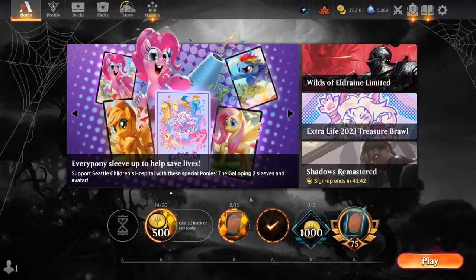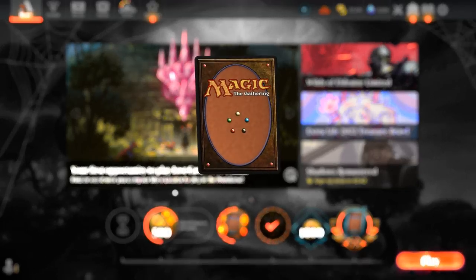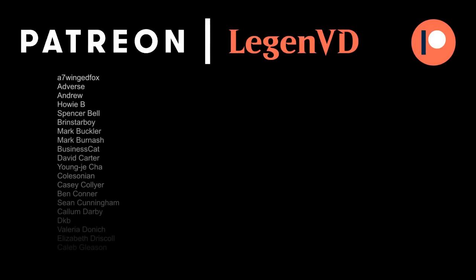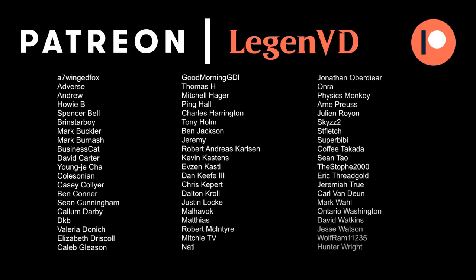The deck is still somewhat soft to hyper-aggressive starts and decks like Blue-Red Wizards especially — those that have aggression plus a bit of interaction to kill some of our key creatures — those matchups are going to be especially tough. But any more mid-range or control matchup, the deck has a lot of tools to outgrind them, so that's where the deck wants to be. That'll do it for today's gameplay — I want to thank you for watching, hope you enjoyed, and as always, have a nice day. I also want to thank all my patrons for being part of the channel — you can become a patron yourself today and decide the topic of future videos over at patreon.com/legendvd.